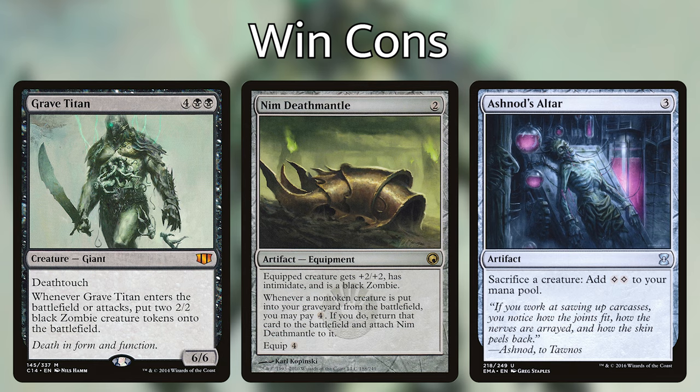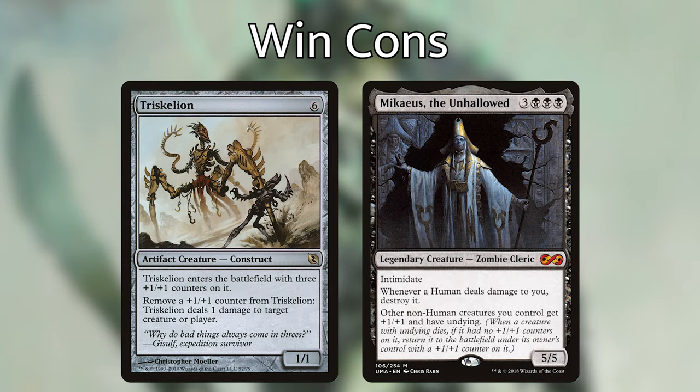If you like combos, you can also run Triskelion and Mikaeus the Unhallowed for a 2-card combo. Triskelion enters with three +1/+1 counters and removes one at instant speed to deal 1 damage. Because it's a construct, Mikaeus gives it +1/+1 and undying. Remove one counter to deal 1 damage, then remove the last two counters to deal 2 damage to Triskelion, killing it. Undying brings it back with an extra +1/+1 counter, and you can then deal 2 damage to anything an infinite number of times.